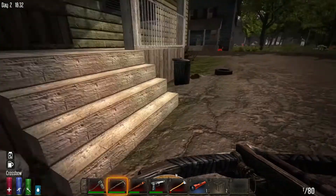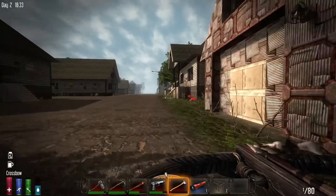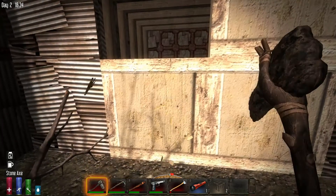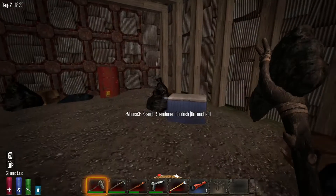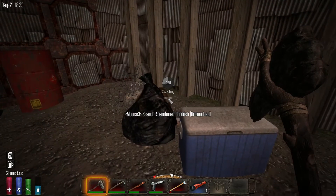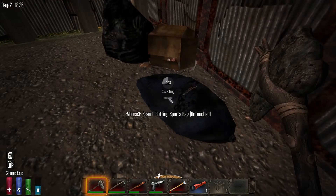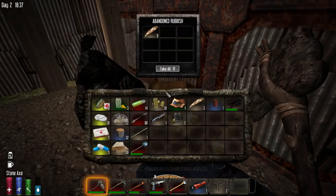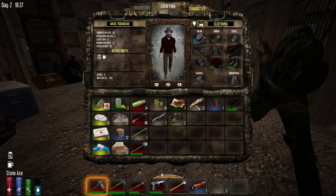It would be nice if we could find the forge book. I believe we searched that house - let's nip over here and see what we got. Let's bust through this oil barrel - be nice to find a forge book if we can. Some blueberry seeds. What do we got back over here? Brown denim pants - we'll see if we need those. Those are actually much better condition than the ones we got, so we'll swap.